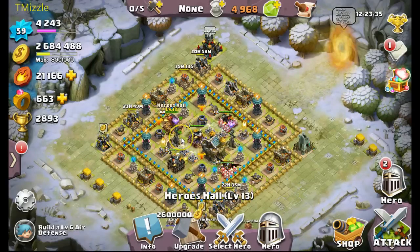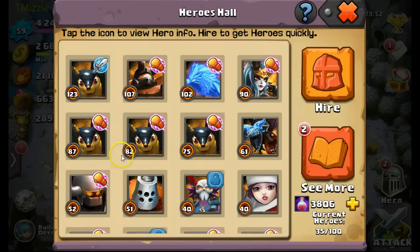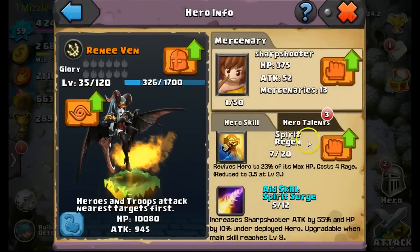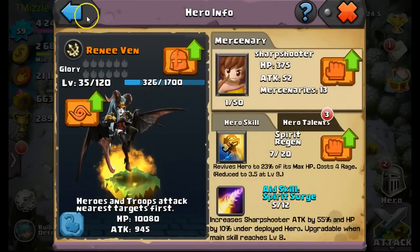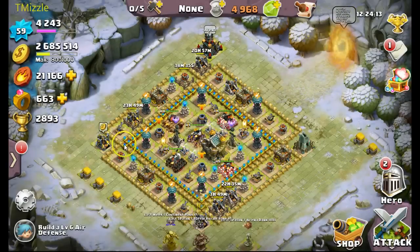I'm currently working on leveling up all my aid heroes — I want to get them all to at least level 120. When you go into your heroes hall, the ones with a little glove icon are currently being used as aids. I've been focusing on getting those leveled up, and as you can see the levels are increasing well. I'll also be increasing their aid skills as much as possible — there's a lot to learn but it's very important.